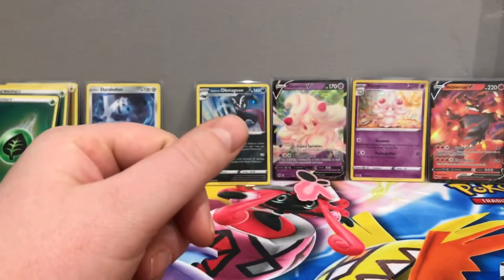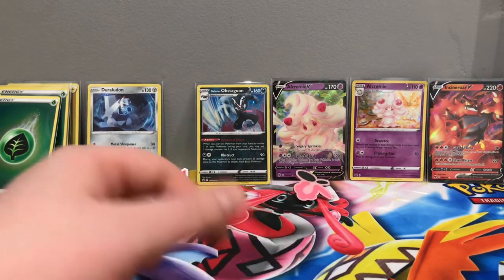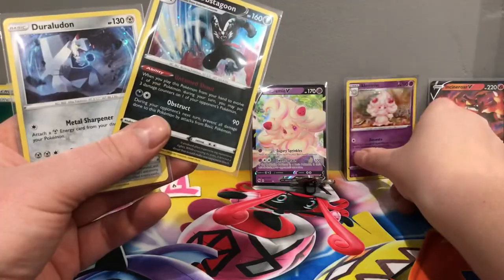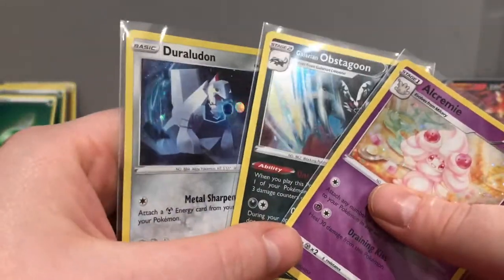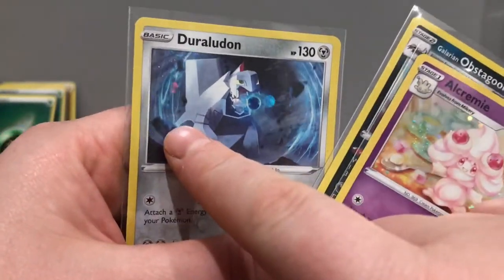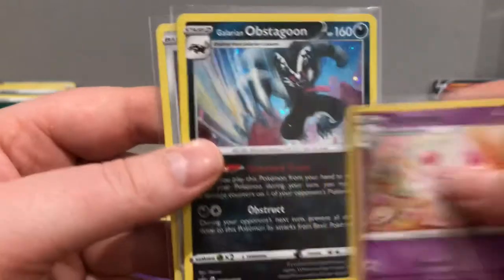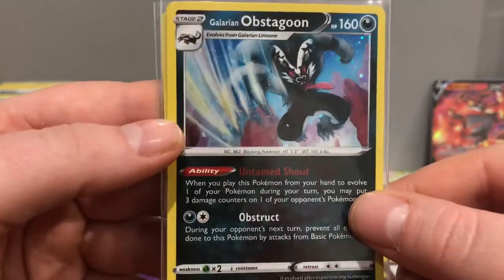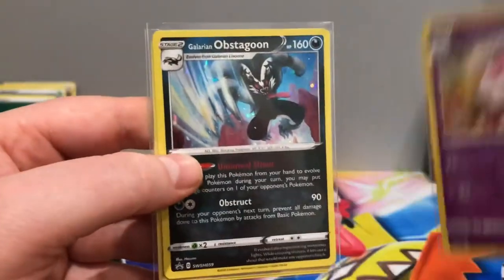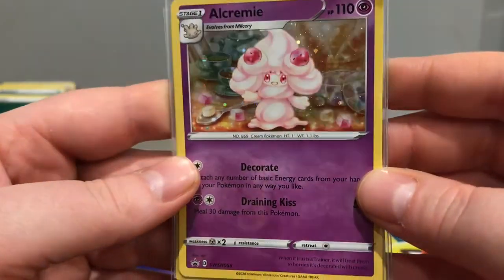It is a tie between Obstagoon with Alcremie V and Alcremie with Incineroar. Let's have a quick close look at these promos because they are quite nice — still with the kind of galaxy pattern. Duraludon, Sword and Shield number 60. Then we have Galarian Obstagoon — no swirls unfortunately — Sword and Shield number 59. And Alcremie, Sword and Shield number 58. Very nice.